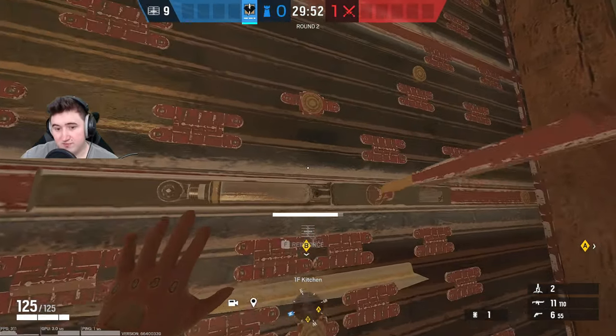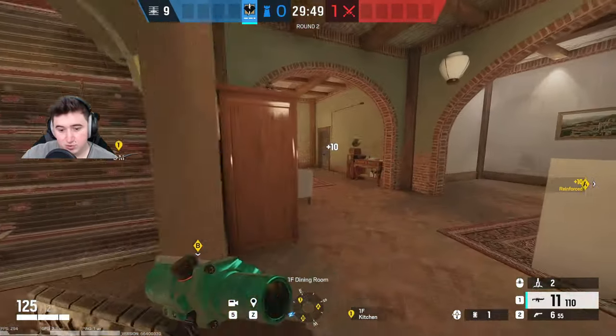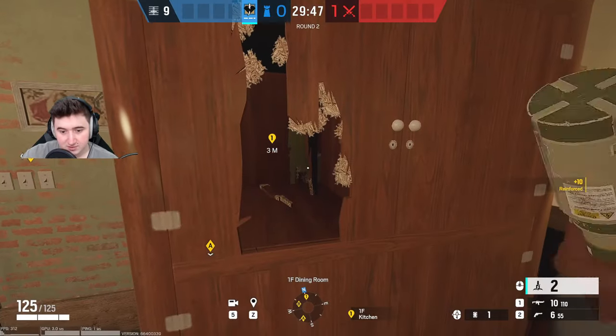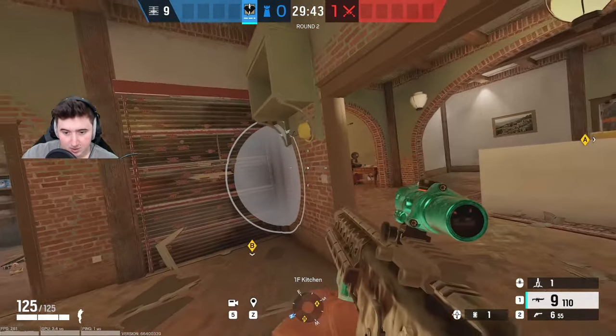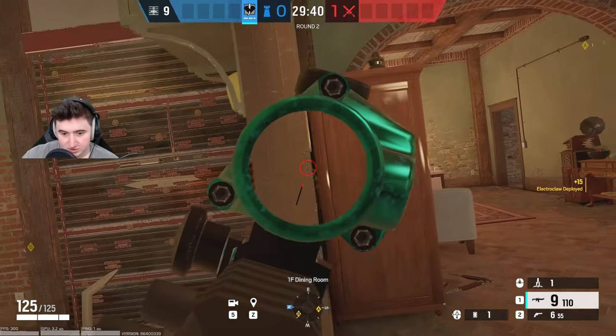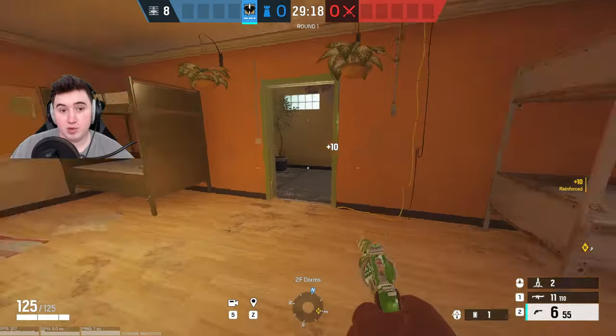The next claw spot for Villa is when defending the Kitchen site — for the pantry wall. All you need to do is come over this cabinet, throw it into the cabinet, and boom you'll get the wall. It'll be out of the way, hard to spot, and hard to shoot at.